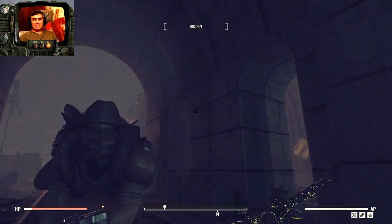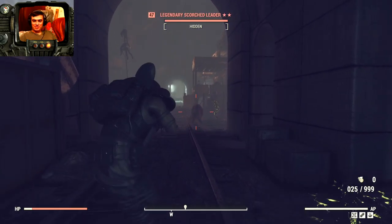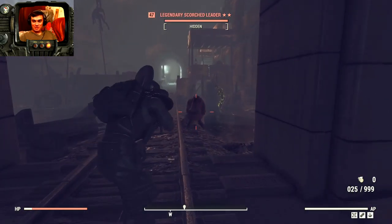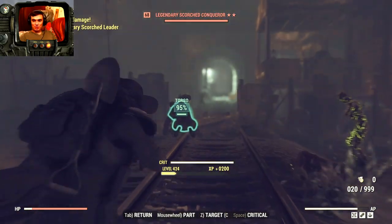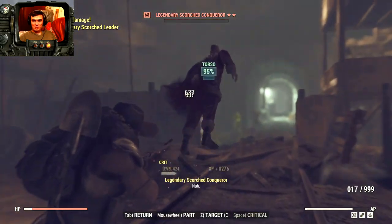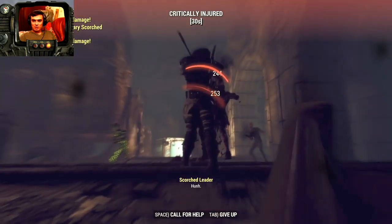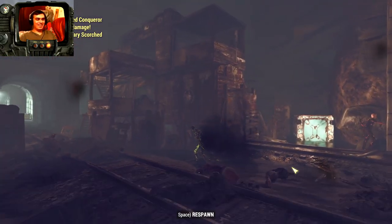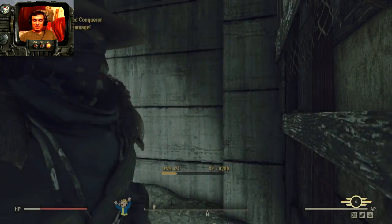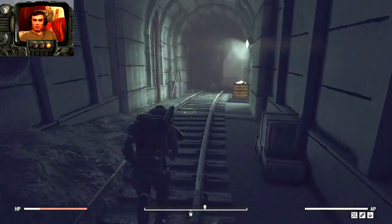All right, so the two events are double XP and the Ho Ho Scorched. As you can see, this enemy is wearing a Santa Claus outfit and he's a two-star legendary. I wonder if they're all going to be legendaries. Okay, that was bad — what a really bad way to start a video about the event, but all right, let's go loot them.